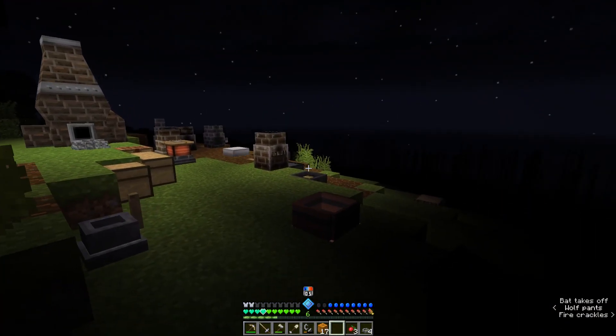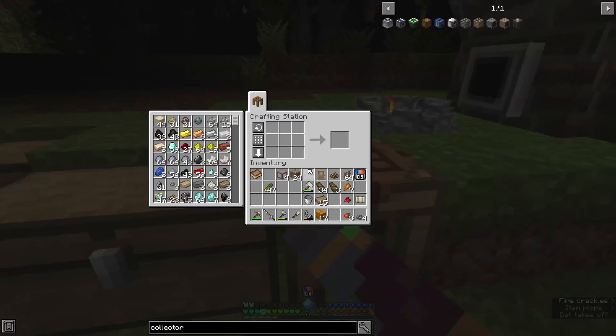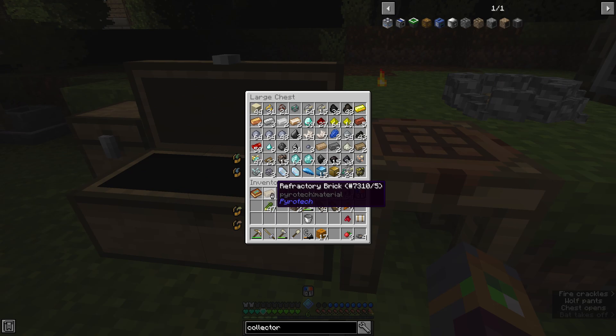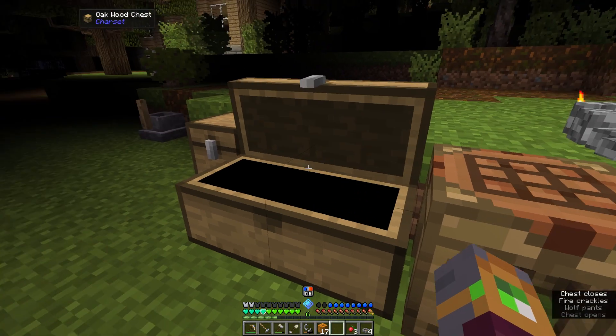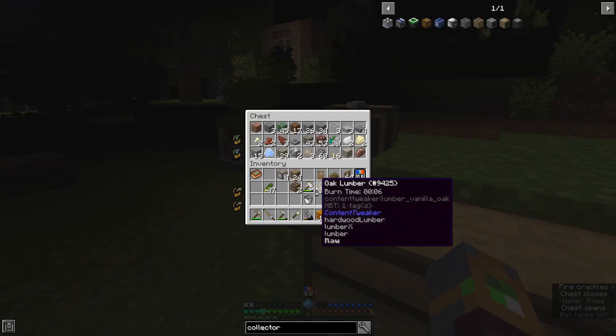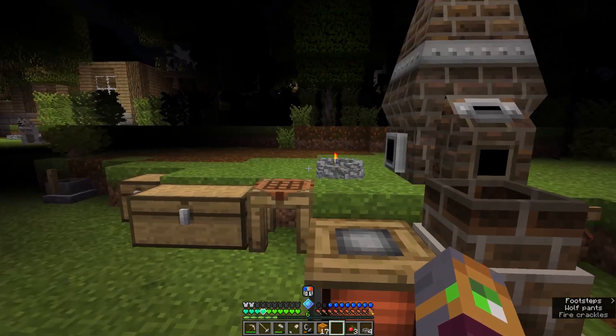I do miss Inventory Tweaks for the sake of the buttons, because if the middle click doesn't work, the button would. Two of those collectors should now result in a full refractory building. Awesome. Where should we put the coke oven? I'm guessing the coke oven can just go back here.